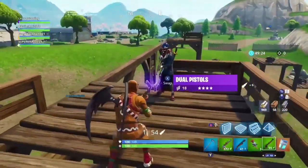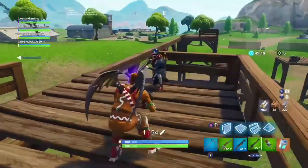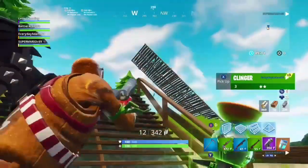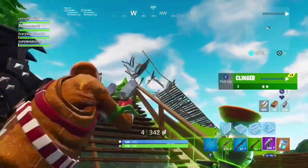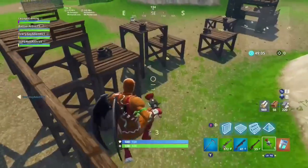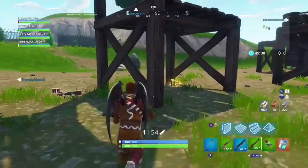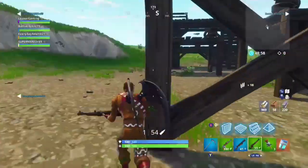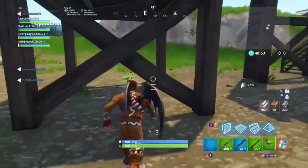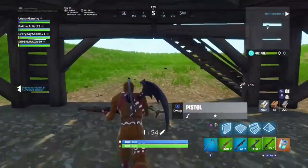You can also find different rarities of dual pistols here, which is weird because I never find them in playground anymore. I can't get them out of chests and I know they've been taken out of the game in solo, so they're pretty hard to come across in playground. If you want dual pistols, this is the place to come — there's at least one pair always on the island, purple and blue.